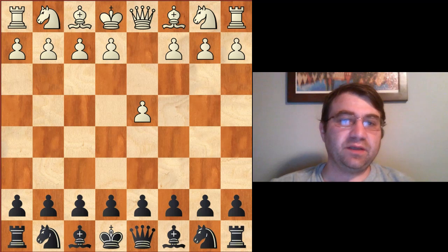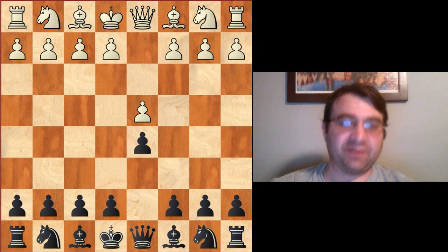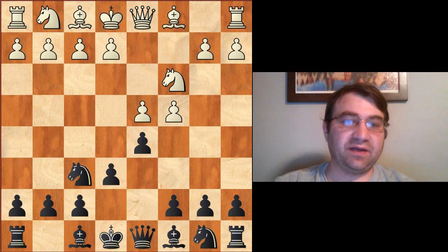Hello YouTube. Today we're going to be talking about a different way that you can approach the Queen's Gambit Declined with the black pieces after d4, d5, c4, e6, knight to c3, knight to f6.